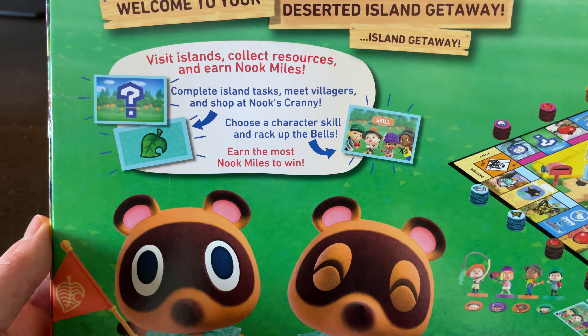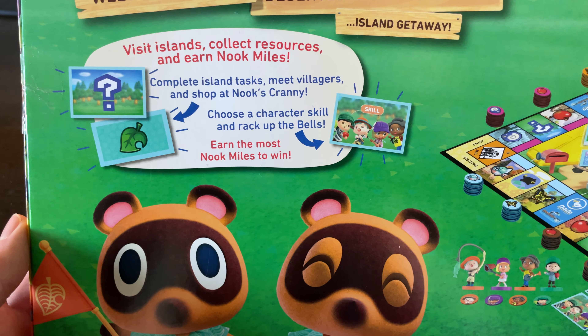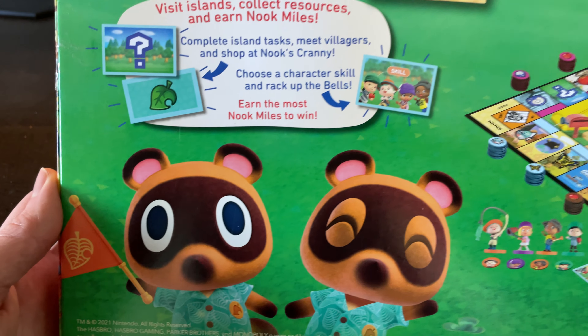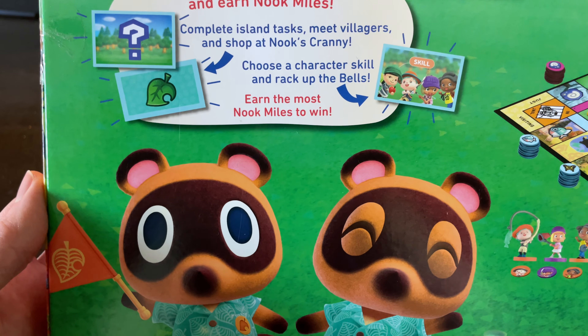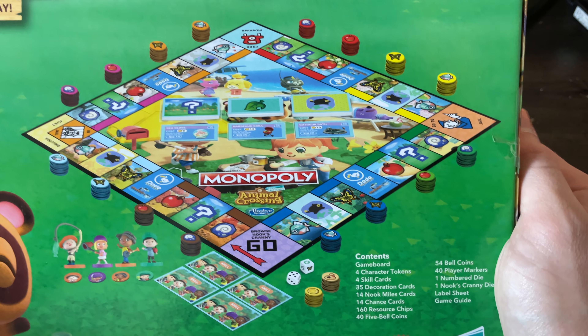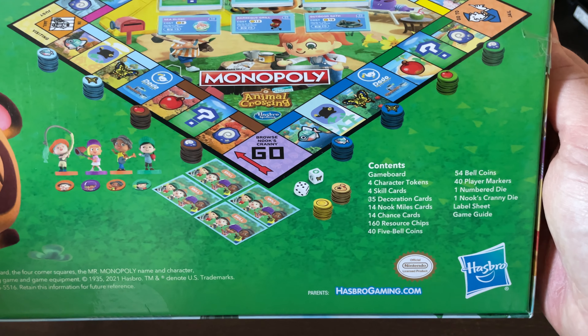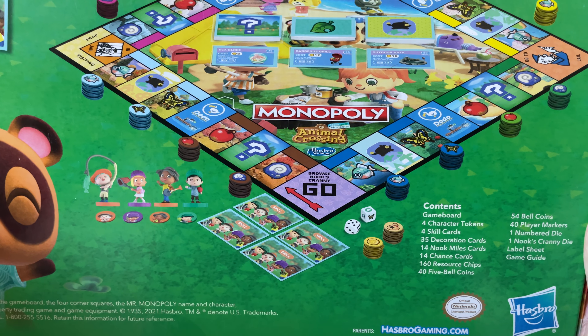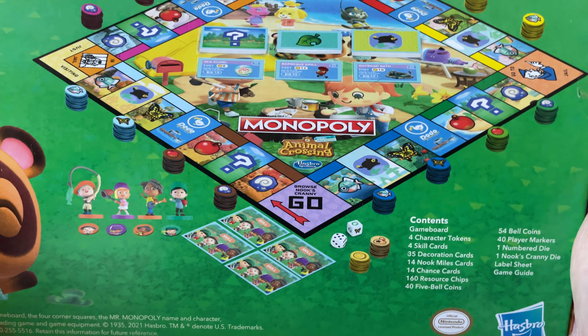You can even shop in Nook's Cranny. Each character has their own skills too, which is interesting. You earn bells instead of your usual dollars, and to win you have to earn the most Nook Miles. There's a diagram on the box showing the four player villager tokens, which almost look like mini amiibos, and those tokens are what you use to move across the board.